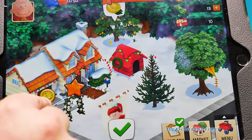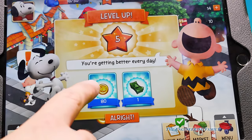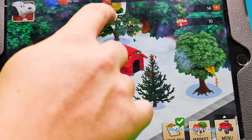I like how all the coins have Woodstock's picture on them. We got it - we're at level five! Alright! Woo! And we got a lemon.